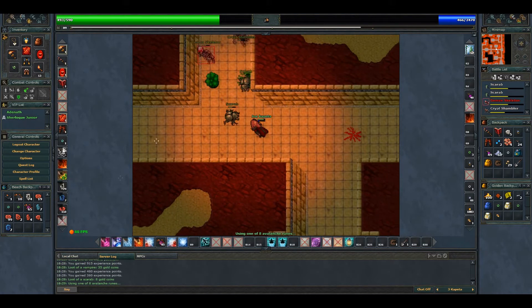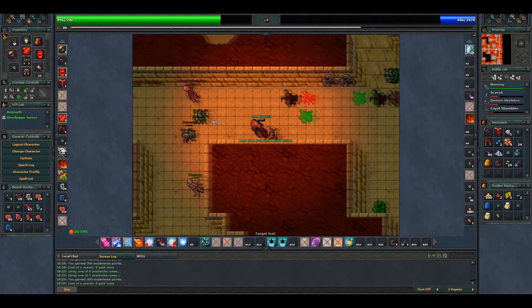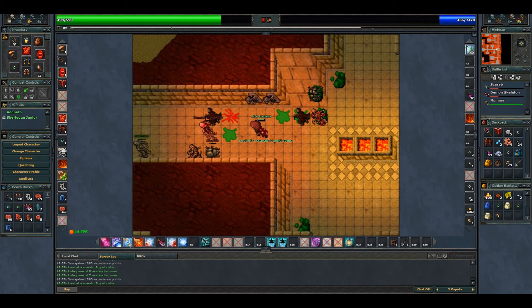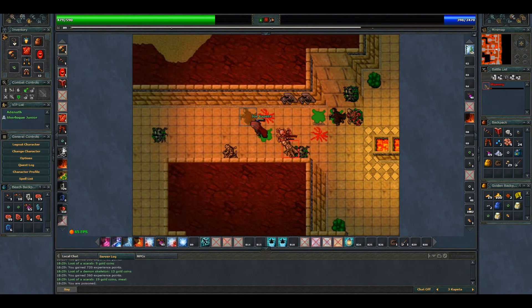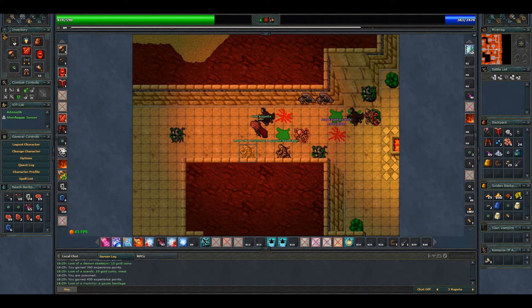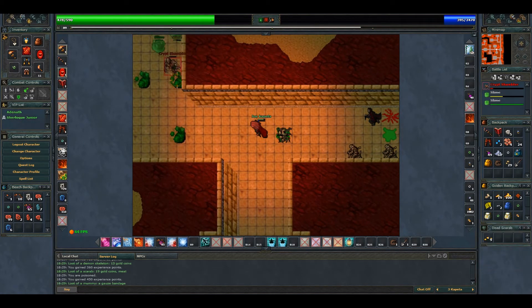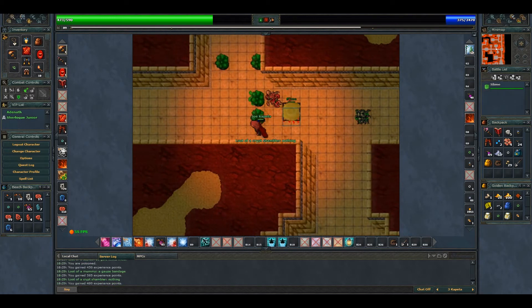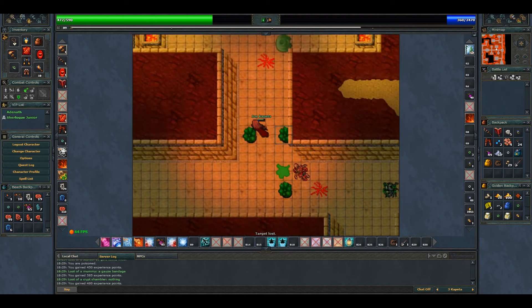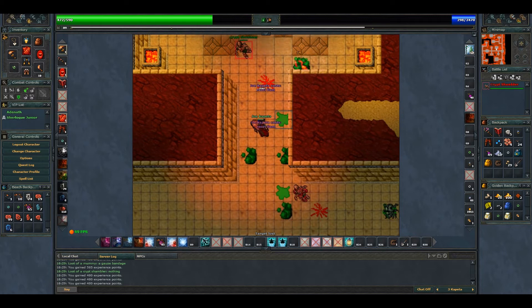I'm going to use another avalanche. Let's pick off one by one — we get a demon skeleton, scarab. I've run a lot. Let's return to the respawn and get what is left. Get the shambler, go for the slime — I think this one is just a summon, yes it is. Let's kill this one and get the other slime as well.